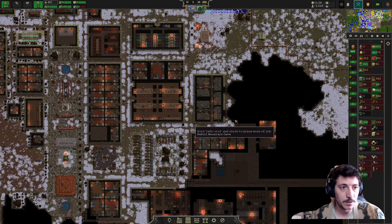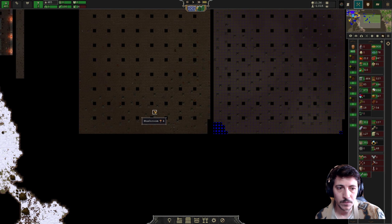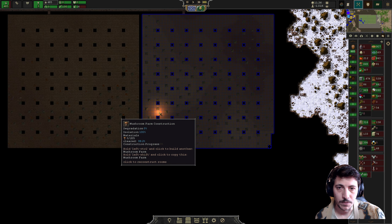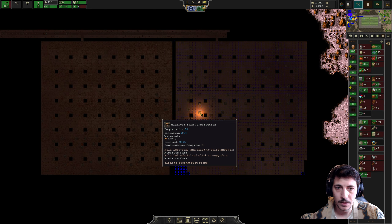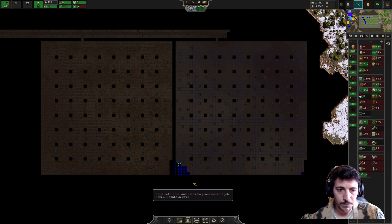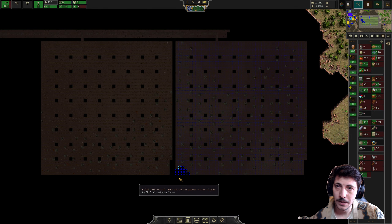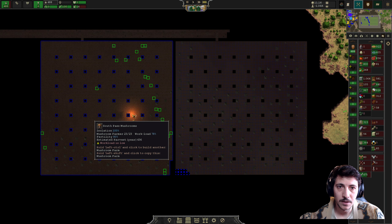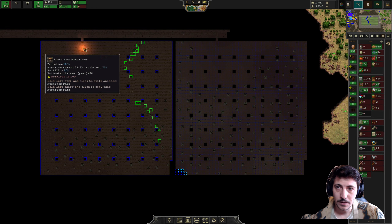We might need one here as well for a warehouse. We put the warehouse across the street. I think this is good. Also made out of stone - good. Our population is growing.